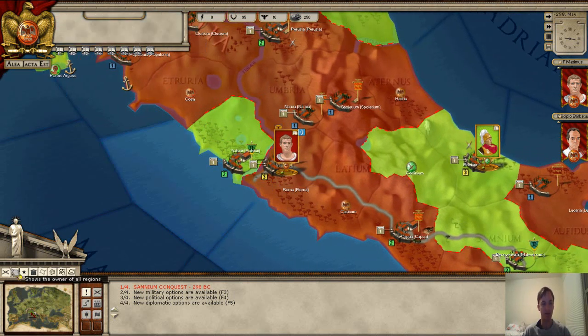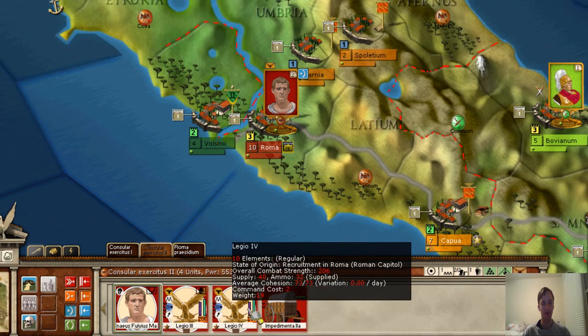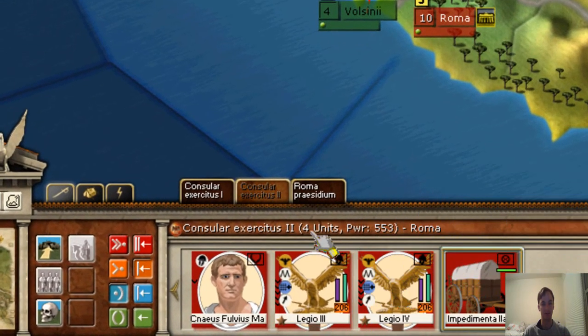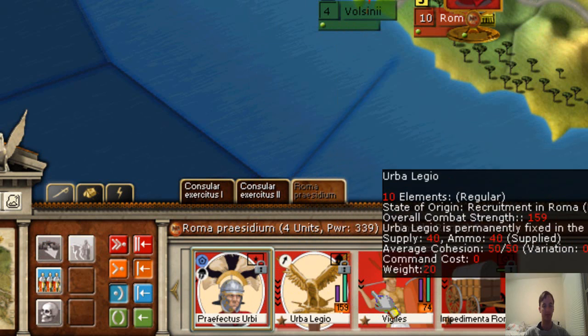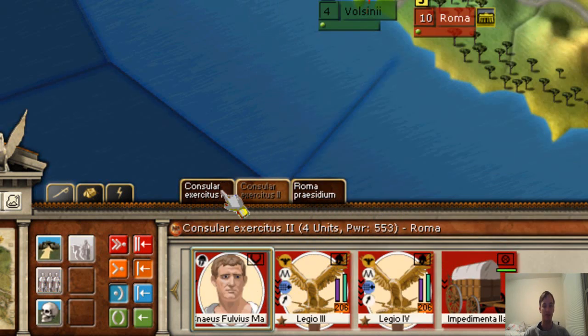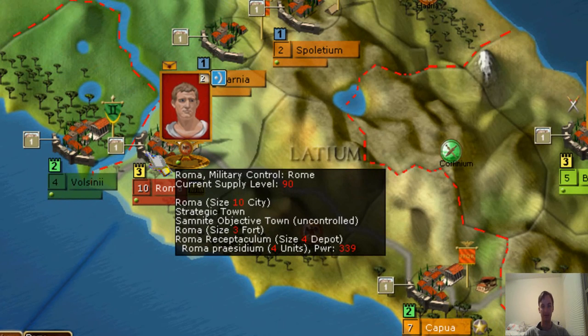Let's take a look at Rome and our forces. We have a couple of different armies. There's a leader and then two legions — Legion Three, Legion Four — and supply wagons. We also have Legion One, Legion Two, some supply wagons, a second leader, and a legion in reserve. Rome is a size-10 city, has a size-three fort, and a certain level of supply. This information is important as you strategize on what cities to take and what's important to hold.